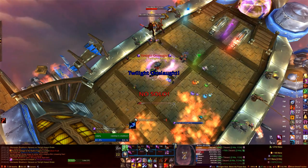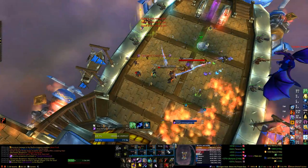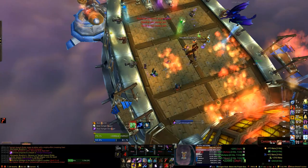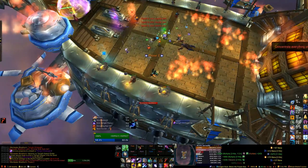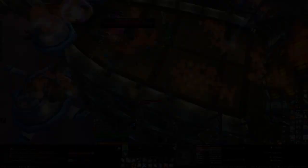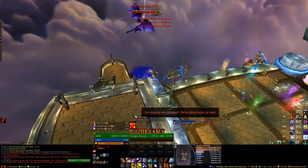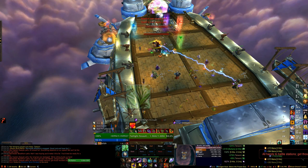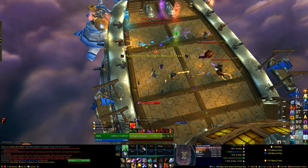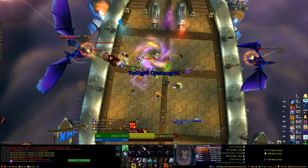The final and most difficult mechanic for the ship's health is Twilight Barrage, cast by the pair of Twilight Drakes on either side, fairly frequently. If not soaked by any player, it does 420,000 damage to the ship. However, it does 300,000 damage split among however many players soak it. When it hits a player, it applies a debuff lasting 15 seconds that increases shadow damage taken by 50%, and this can stack. So if you soak multiple barrages in a row, you can have two stacks — 100% extra shadow damage — and in that case you cannot soak an Onslaught, or you'll just die. This leads to rules you have to develop based on your raid makeup and available cooldowns.